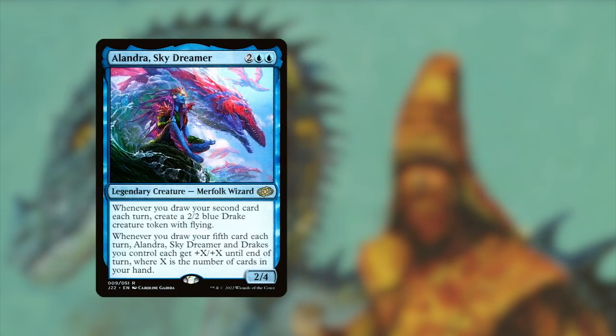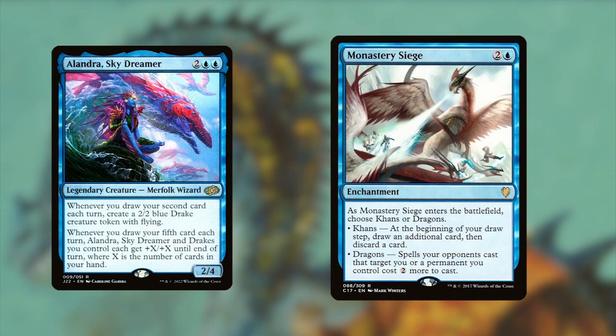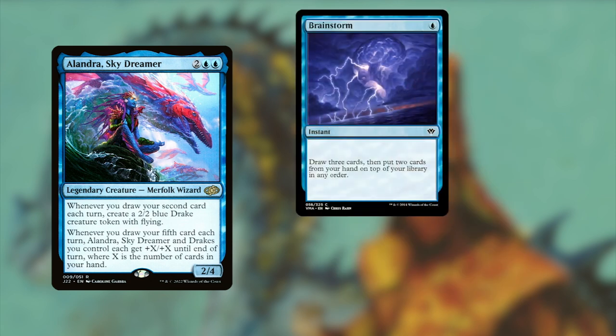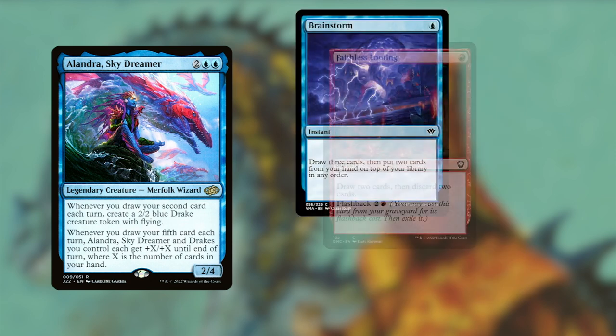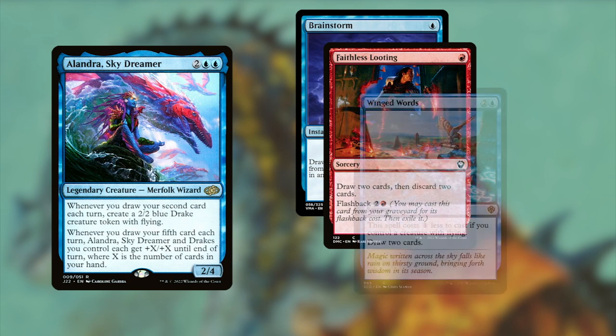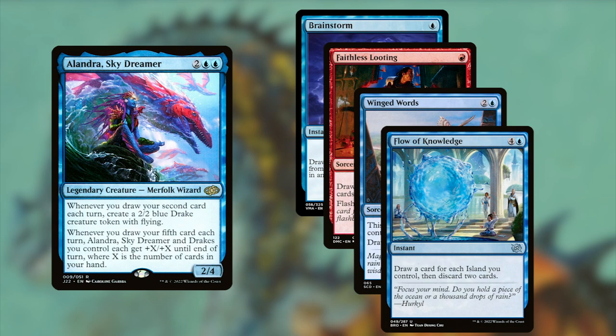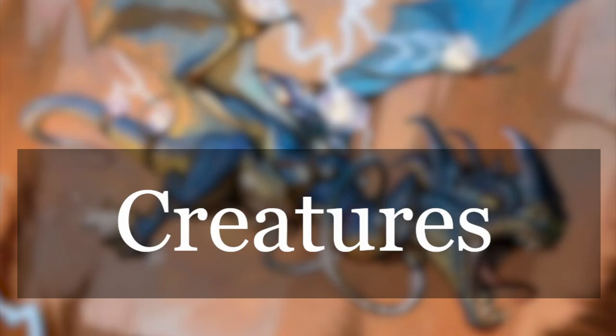We are going to build the drake deck and we can only do that with a lot of card draw. That's why we're going to play cards like Monastery Siege to draw an extra card, cheap instants and sorceries that draw us a bunch of cards, and Flow of Knowledge can draw us a lot of cards for the final effect. Now let's look at the creatures in this cool casual deck.